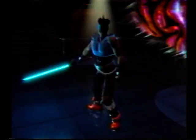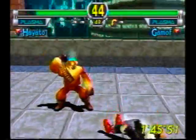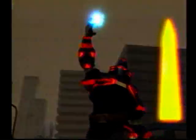Many characters have striking resemblances to the epic series. Hayato wields what is undeniably some sort of lightsaber. Gamow is a big Ewok — our favorite, most powerful character — and Bill Stein has an evil aura like that of Darth Vader.